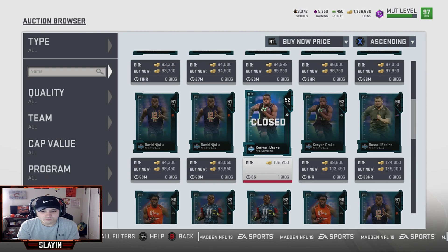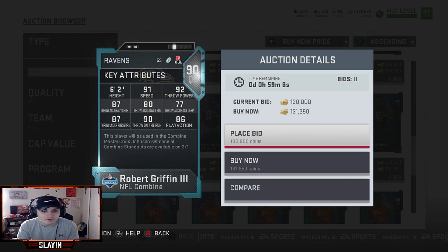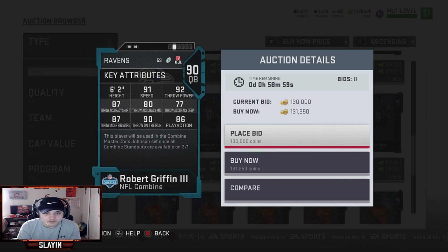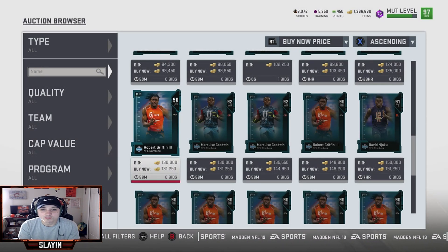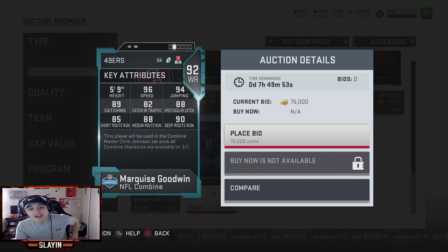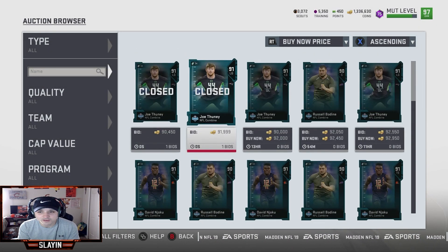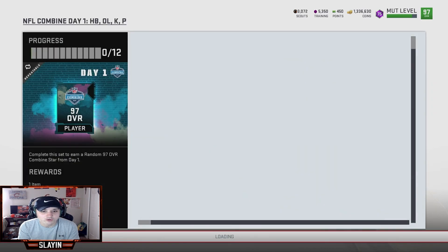Going over a couple more players we got — RG3 right here: 91 speed, 90 throw on the run, 87 throw under pressure, 92 throw power. Not too bad. I thought that would be a Lamar Jackson but since he didn't run a 40 they gave it to RG3. We also got 92 Marquis Goodwin — 96 speed! You could throw him on your 49ers theme team. 99 speed, 90 deep route running, 89 catching. Not bad. Let's check the lower overalls.